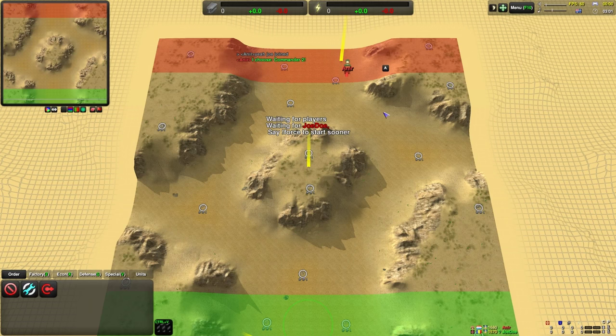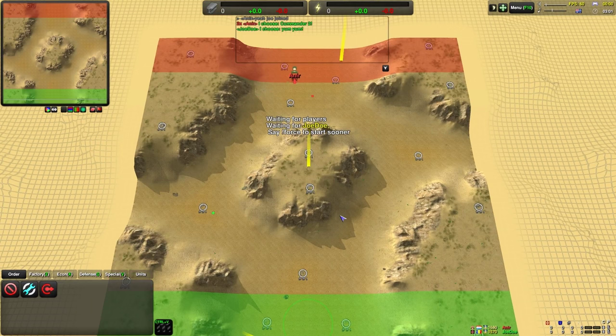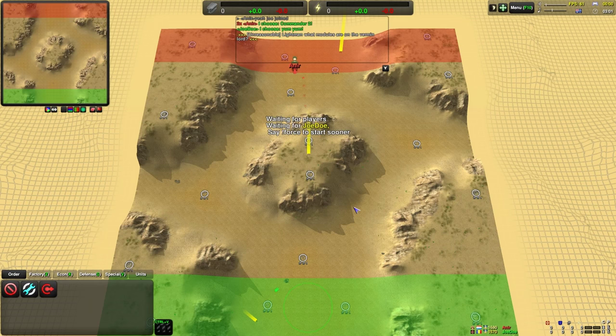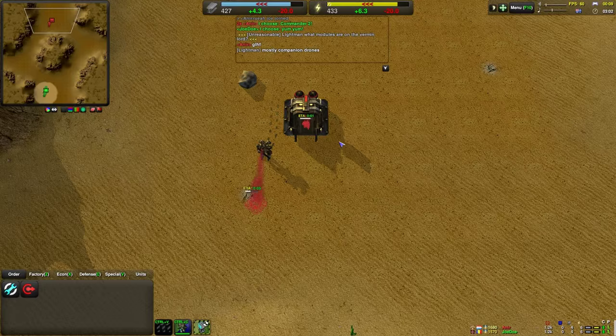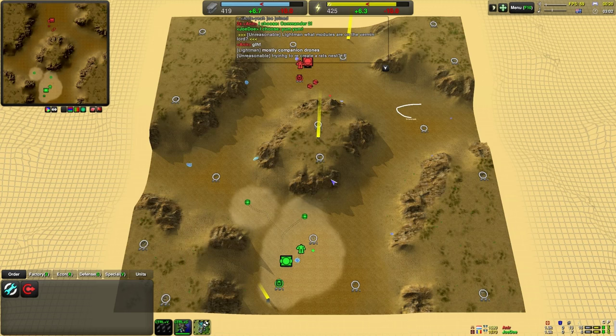Back again for another round of ZeroK. It's going to be a 1v1 on the Desert Cliffs map. It's going to be a 1v1 between Anir and Joe Doe. I was originally going to be playing in this 1v1, but I wanted to create a new commander for close quarters combat and the round started before I could do that. So instead of Anir playing me, Anir is now going to be playing Joe Doe. Their Elos are somewhat different, I guess, but still.